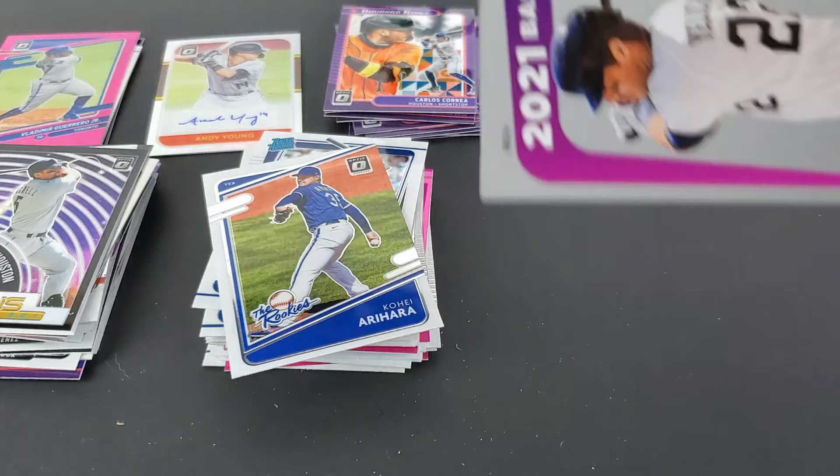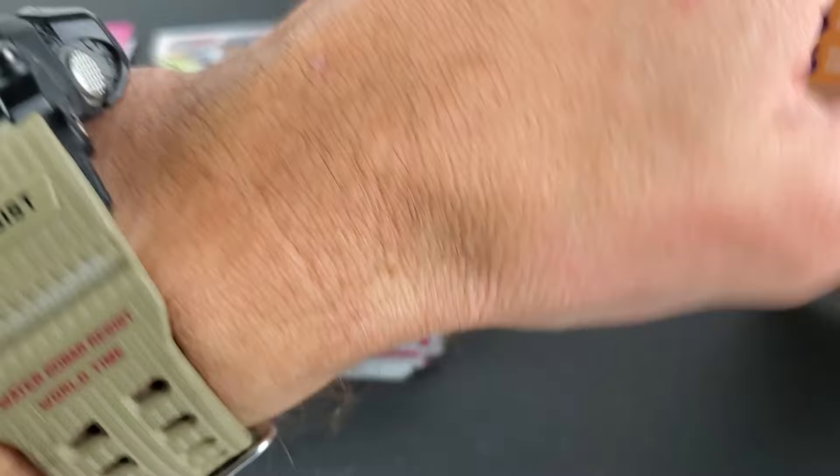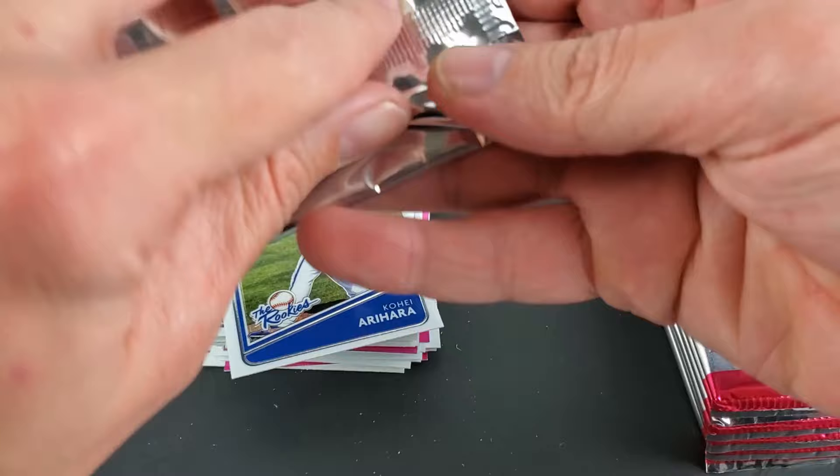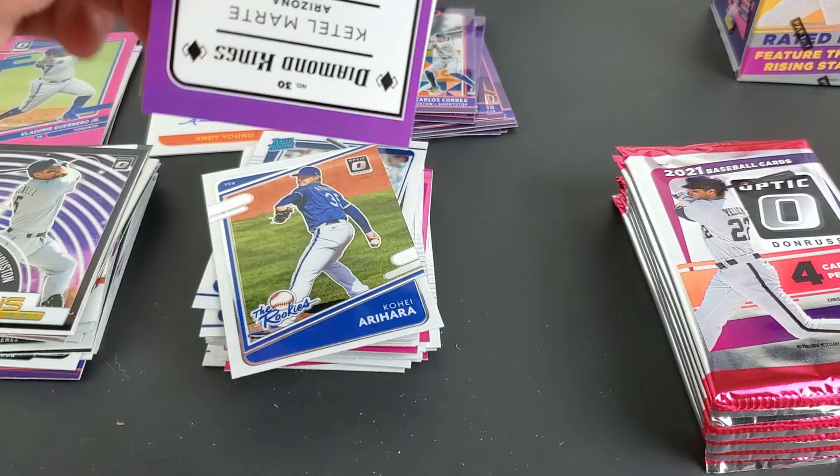Let's do the next pack because we just want to see what else we're going to pull. I think I did the bonus pack first on the last blaster. Hopefully I actually pulled — this is a Diamond Kings. Got a Diamond Kings pink — okay, so you can get inserts in pink. That's not too bad: Mookie Betts, Chito Martinez.